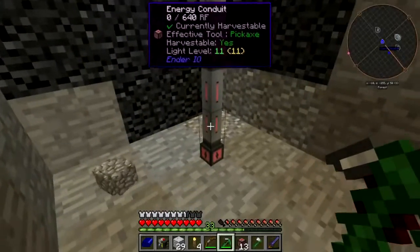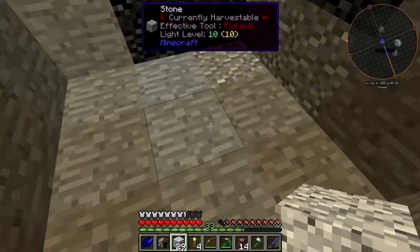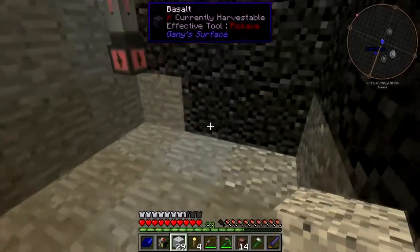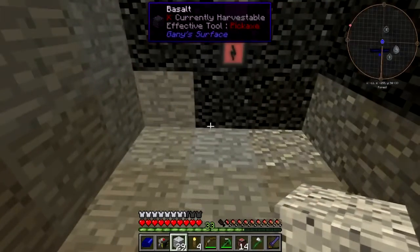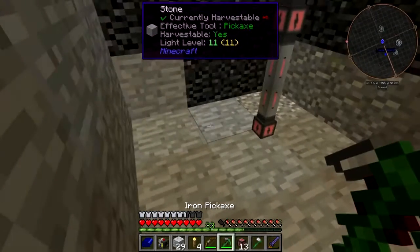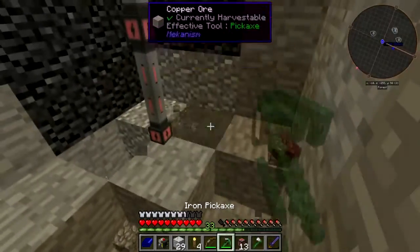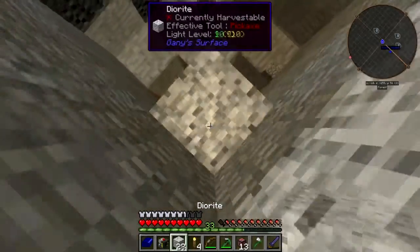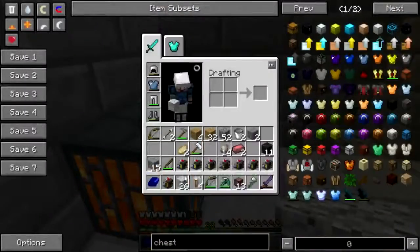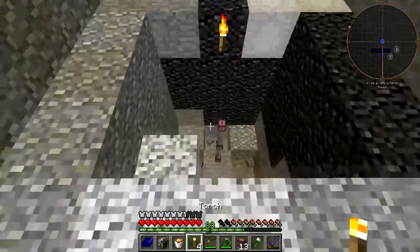You know what I want to do — do I want to put lava underneath? I mean, it would help. Okay, here's what I'm going to do: I'm going to put lava underneath where the generators are going to go, and that will make it a little easier for me to not die. It probably would have helped if I'd gotten a couple more buckets, but you know.